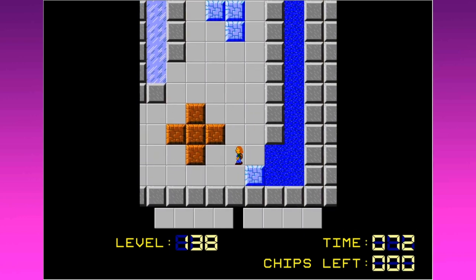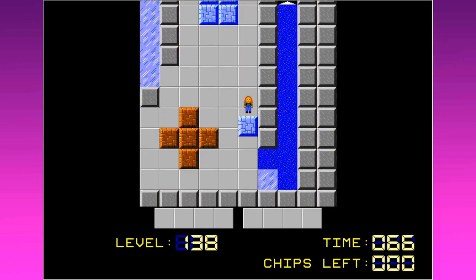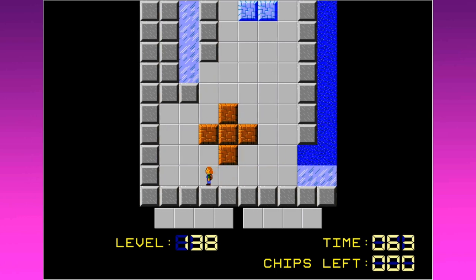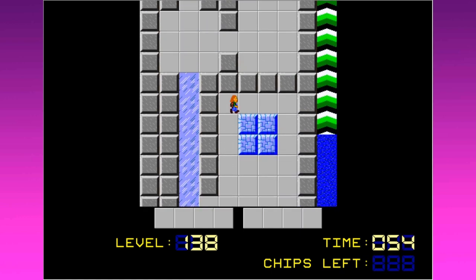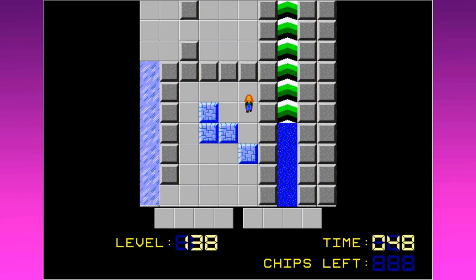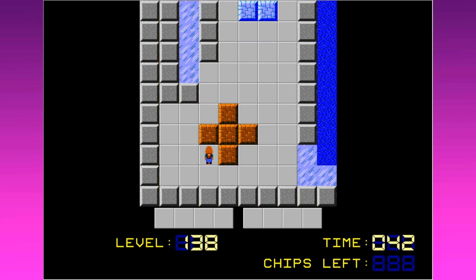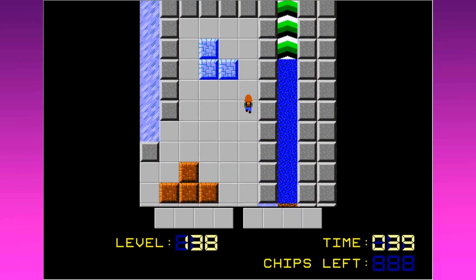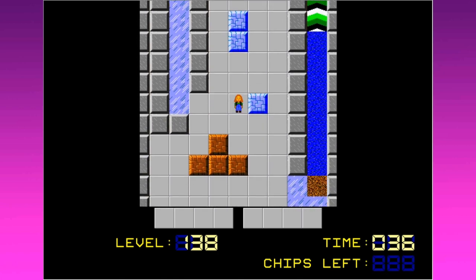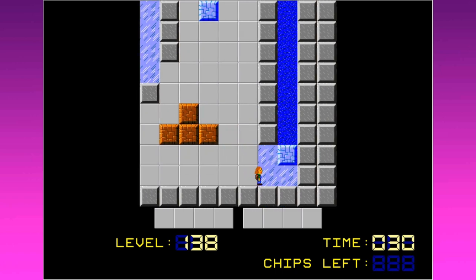Let's go ahead and push these down here so that I can actually walk on these. This is going to require being Melinda, so let's just stay as her. The problem is, do I have enough time? I think I'm going to need one more ice block from over here — I'm going to go ahead and take it. Oh my gosh, I'm going to run out of time, I can feel it in me bones. I want to push a block over onto here now.